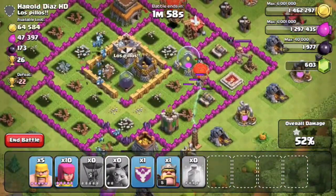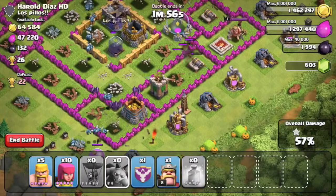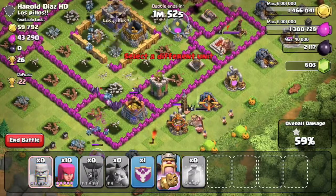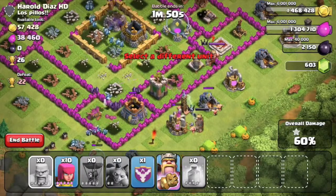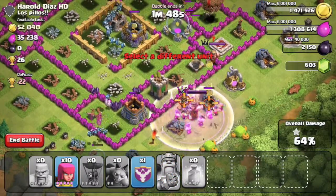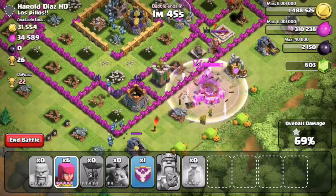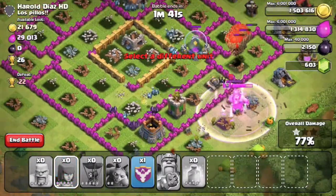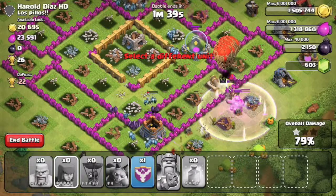All right, I think this should do it — there's only one more. I'm gonna see if my Barbarian King can take out these ones: this Tesla, that way they won't take damage. Let's see if he can take out that Archer Tower — that way my Balloons will probably make it through. There we go.